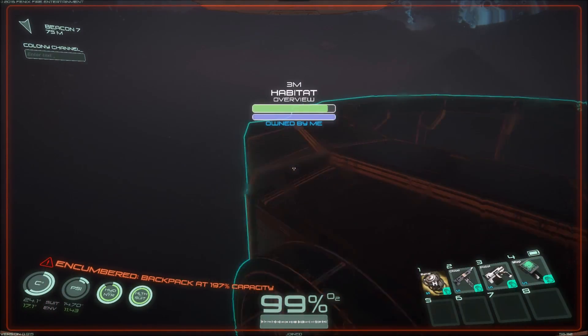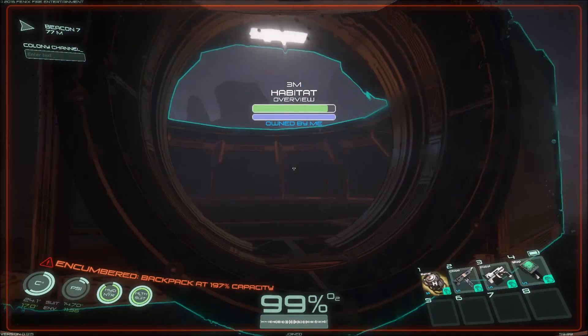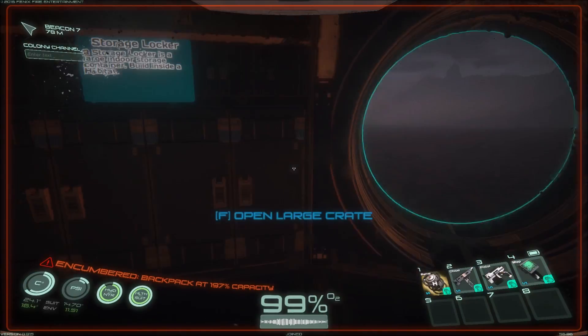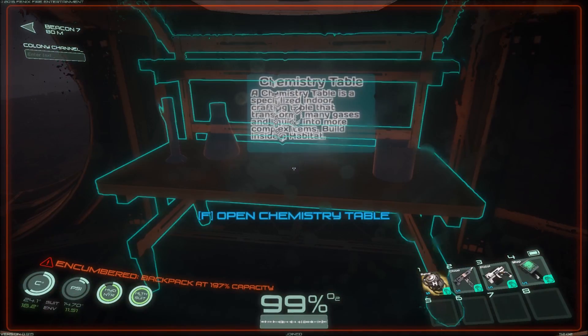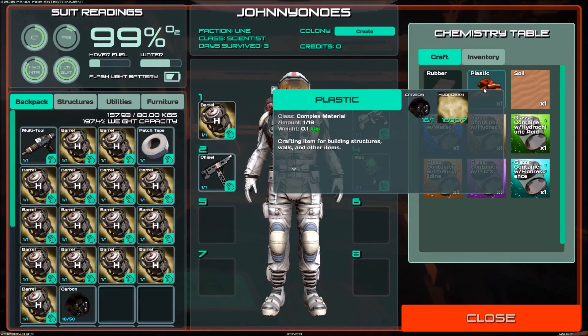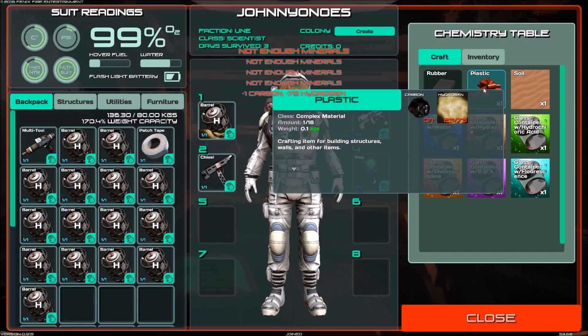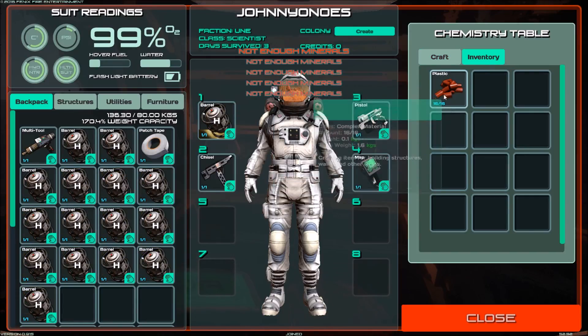I had an issue with my habitat where it kind of duplicated on itself, so I couldn't get in and I had to blow the airlock. So you just head on over to your chemistry table, and now you can make a full stack of plastic with all of the barrels that you see here. There we go — full stack of plastic.